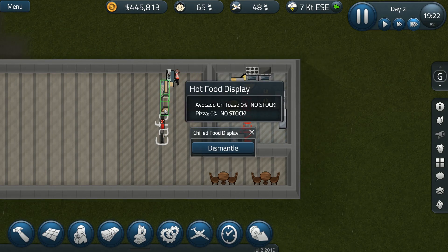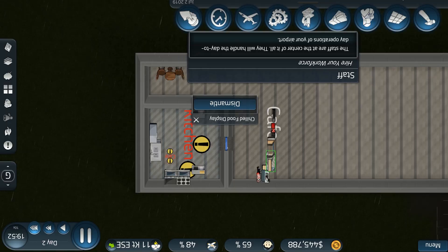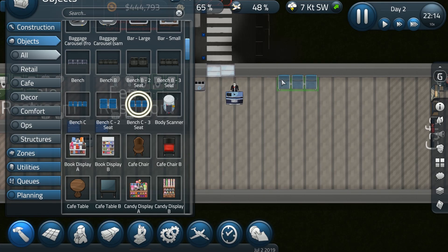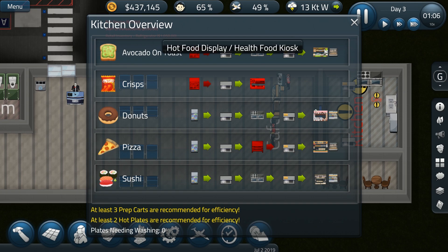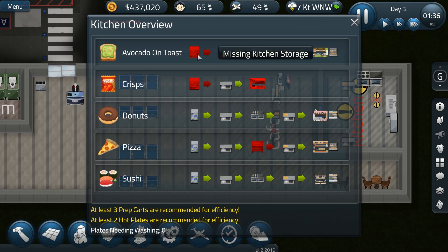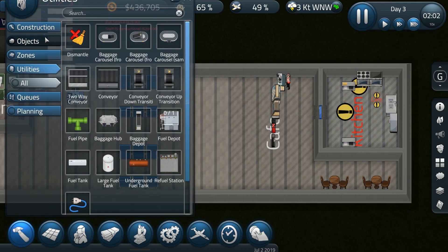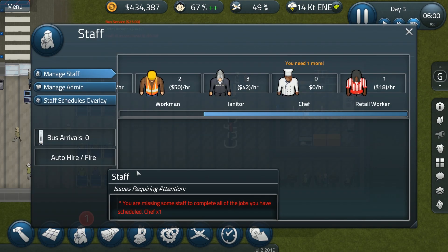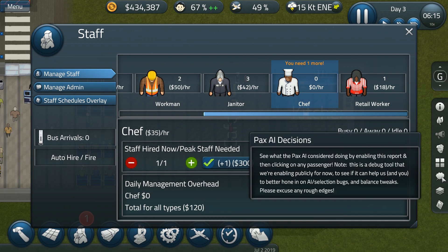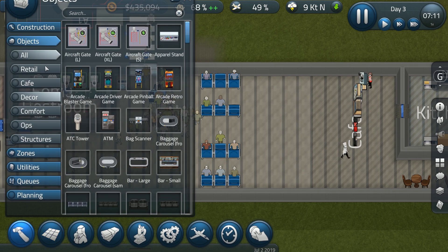No donuts, no sushi, no avocado toast, no pizza — why is there no stock? Let's get some bench seats because the people are very uncomfortable when they have to wait so long. I see I need kitchen storage. I can also prepare sushi and donuts but no pizza, no crisps, and no avocado toast. Now finally it works. I need a chef. I think because so many people are waiting I need some more seats — so I need another bench.